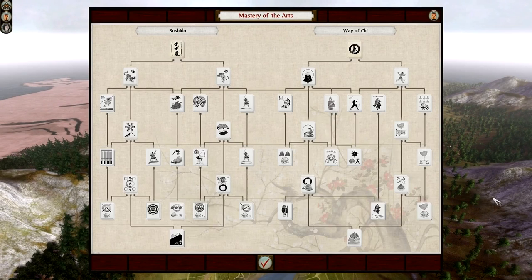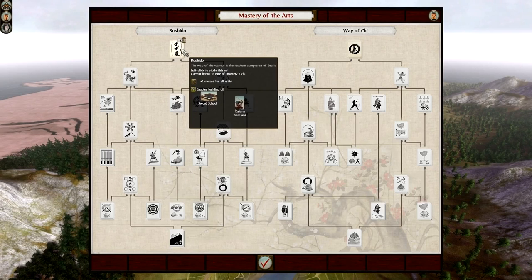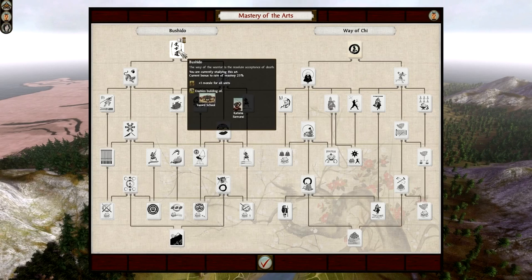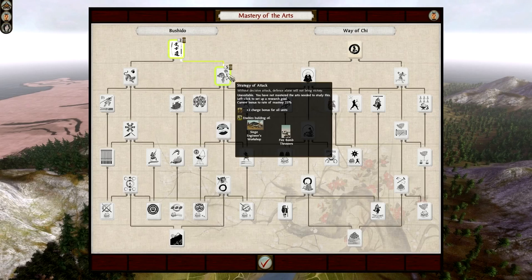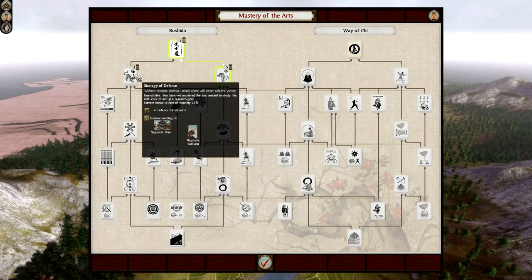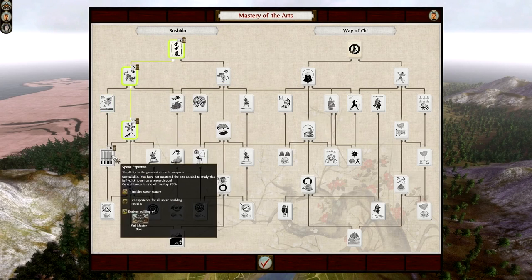If I click on this tab here, we have the Mastery of Arts. Bushido is all military stuff. For example, if I click this one, that's telling me in two turns' time I will learn Bushido - the Way of the Warrior - which enables plus one morale for all my units and enables me to build a sword school. That sword school will enable me to recruit Katana Samurai. Once I get that strand, I can decide to go for strategy of attack, which gives me a Siege Engineers Workshop, firebomb throwers, and a plus two charge bonus. Or I can go for strategy of defence, which is plus one defence for all units, a Naginata Dojo and Naginata Samurai. You can keep going down the strands until you find something you want to aim for.